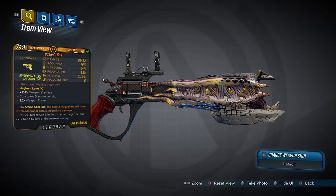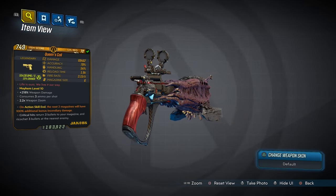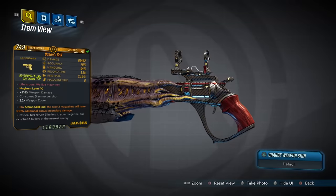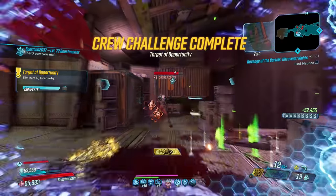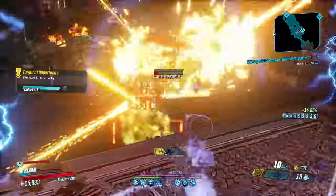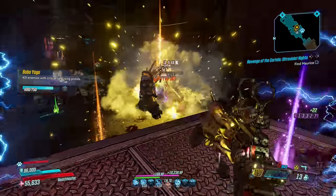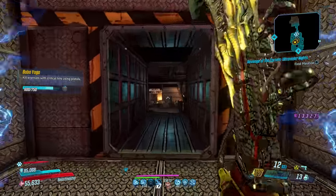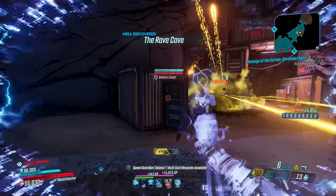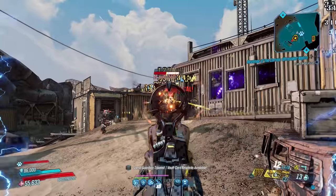Moving on to the Queen's or King's Call, a pair of Jacobs weapons that can come in all elements between them and can only drop from Tyreen the Destroyer, who you fight in Destroyer's Rift. The Call pistols are powerful and accurate, spawning three projectiles per successful critical hit which will arc into your target and each deal a bullet's worth of damage. That means you get four times the damage when landing criticals.